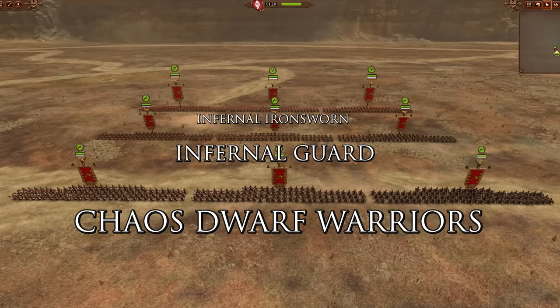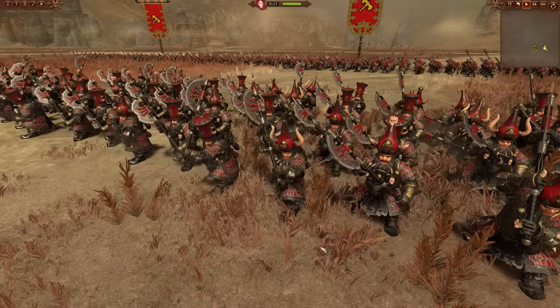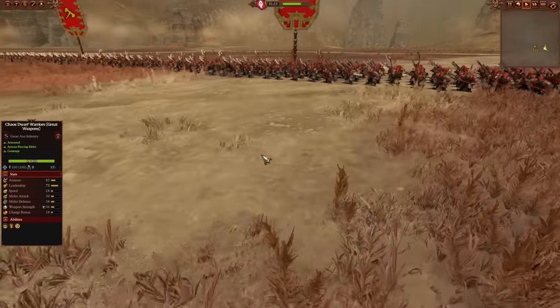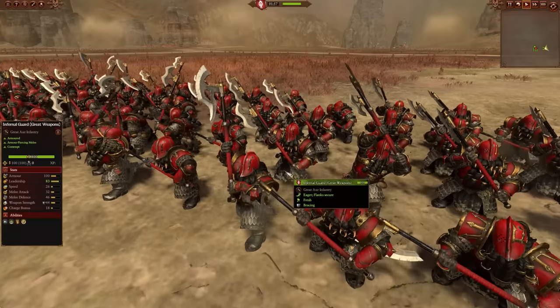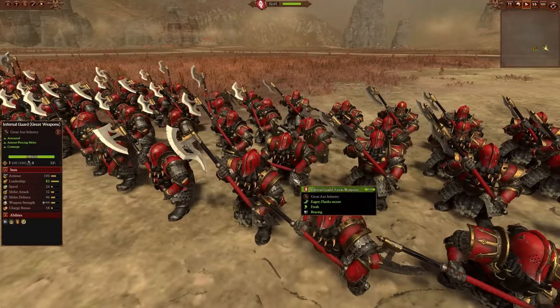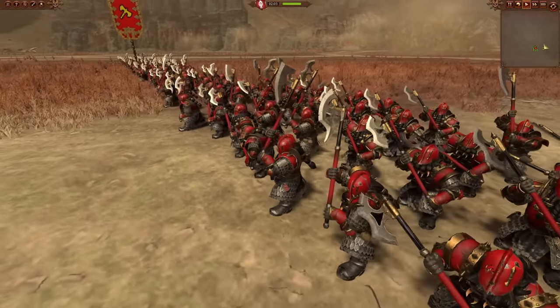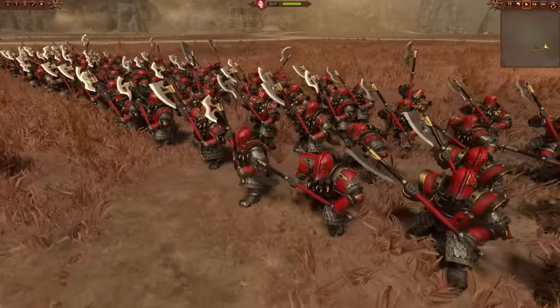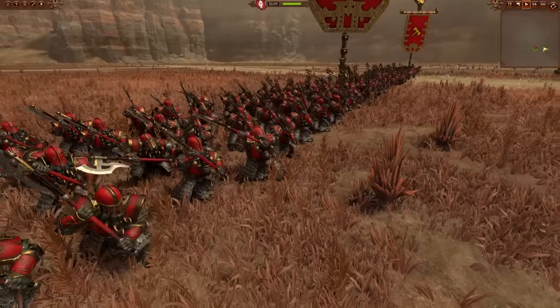Upgrade them as you can afford them. There are also the great weapon versions of Chaos Dwarf Warriors and Infernal Guard. These can be a front line option if you don't have a ton of missiles to protect; otherwise, they're good for keeping in reserve to deal with heavily armored enemies. Although the Infernal Guard version is pretty tanky, so you could make a case for them as a front line if you're facing a heavily armored faction.